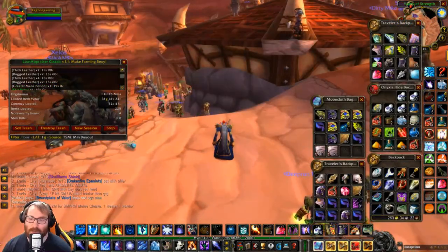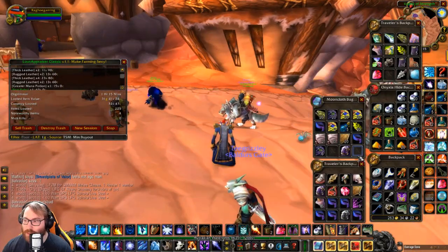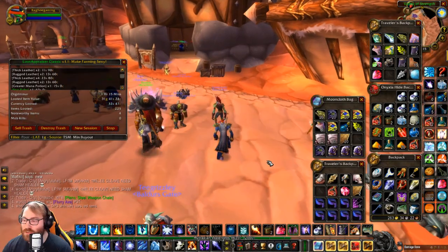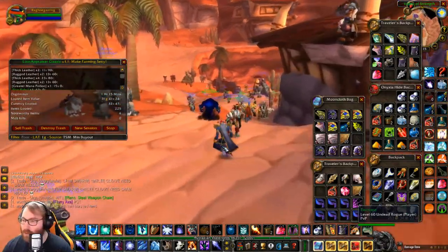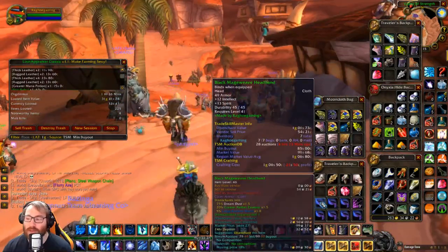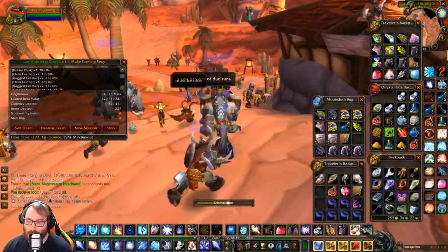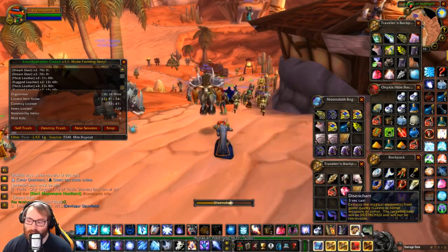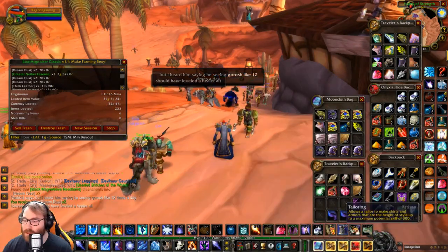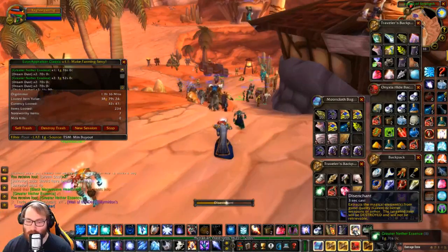Alright guys, to wrap this up — after opening the chests and crafting, we were able to get three Runecloth Shoulders and seven Mageweave Headbands. I picked up a little extra Mageweave from the Auction House, which is why you see a slight gold difference. Now I'm gonna disenchant these — this is where most of the money is. Two Dream Dust, not horrible. And bam — two Greater Nethers, that's big money right there. We also got four BoEs from the boxes. One Nether — let's go! We're up to 40 gold.